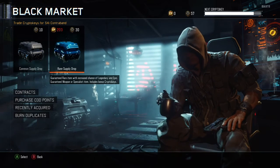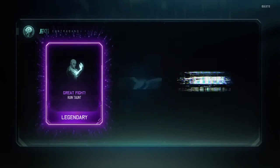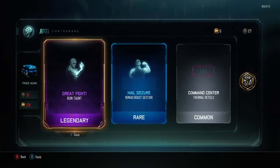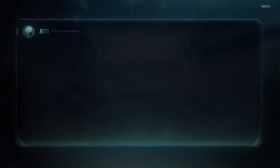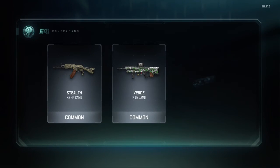Let's open up these last two rare Supply Drops that we can open, because we have enough Crypto Keys. There's a cool taunt — maybe that'll be decent. Okay, that's cool. Nothing really.